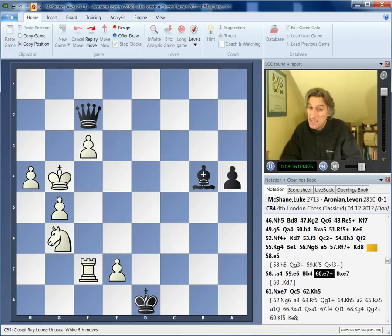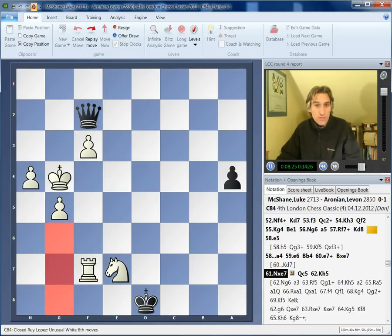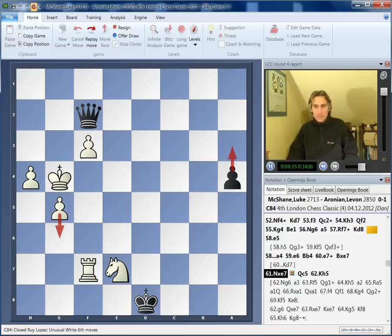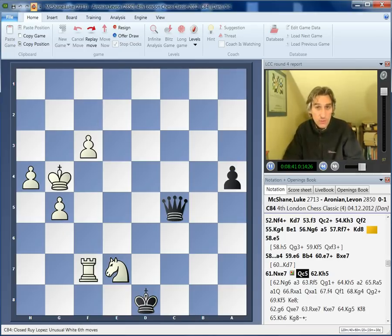You could possibly play Kd7 here, but Aronian had found a very nice continuation. There's a threat to push this pawn all the way down the board, so instead of pushing with a3 — now that really would be dangerous — Aronian found this excellent move: Queen c5. This is actually quite a key position. Aronian really had to calculate a great deal.